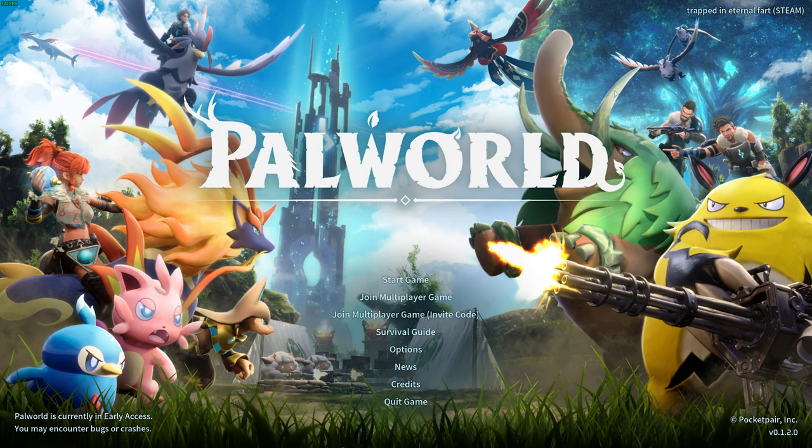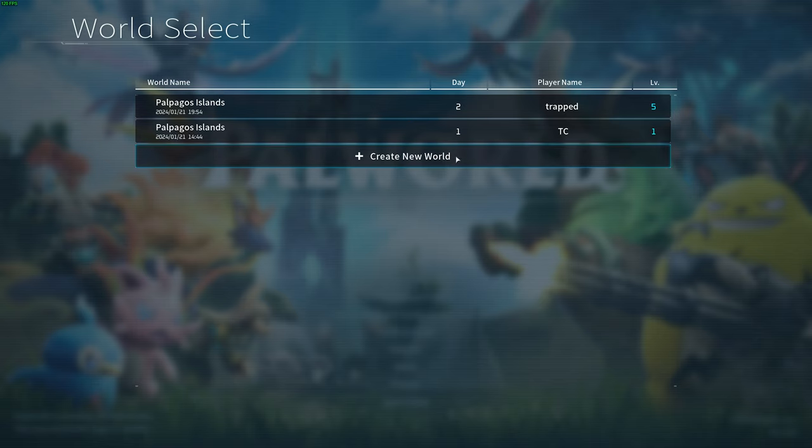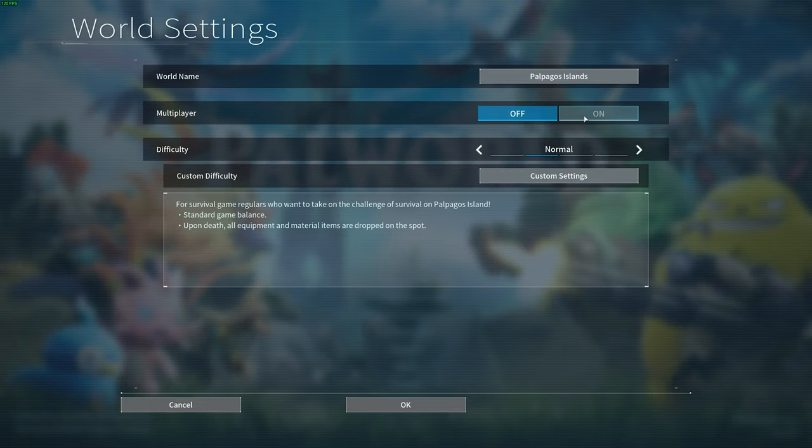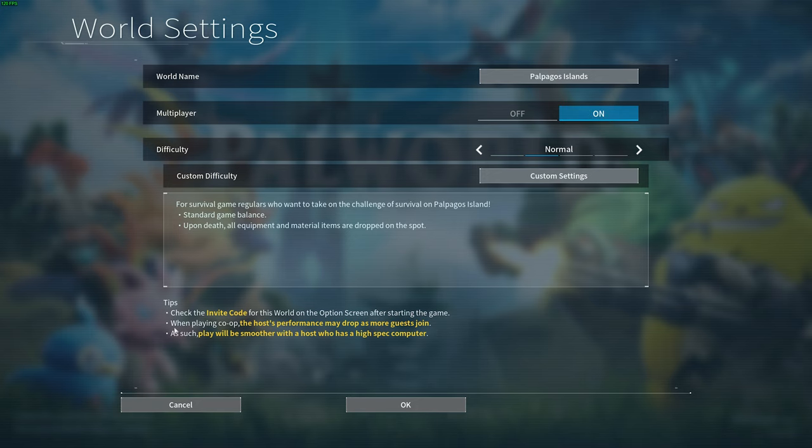Anyways, first of all, what you want to do is pick a host. It should be the person with the most powerful computer. They need to fire up the game and click Start Game, then create a new world, and when you do, make sure that multiplayer is turned on. When you do so, you'll get a little tip telling you how other players can join your server, and that your PC should be higher specced than those who are joining. Whoever has the best PC in a friend group and is on the most should be the one who hosts your server.